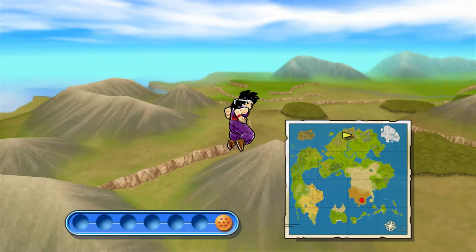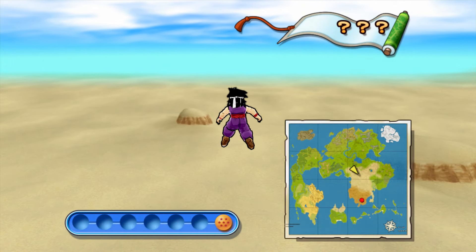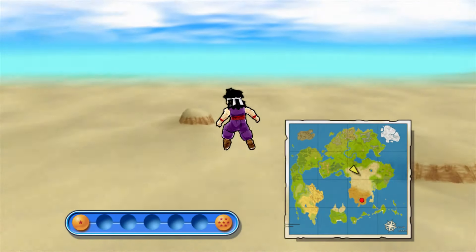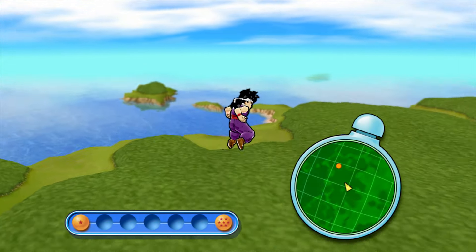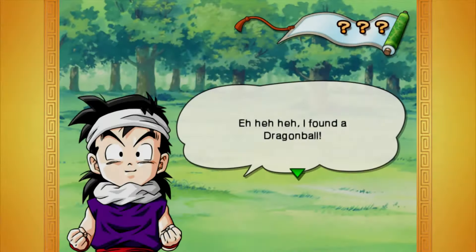The next one is down here in the desert area — check the radar, here it is. I found the one star dragon ball — I go from the highest to the lowest. The next dragon ball is over to the west in the forest. I found the six star dragon ball.